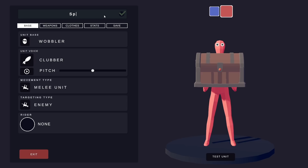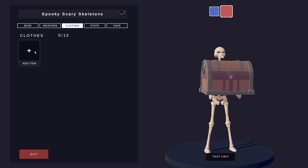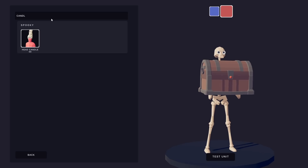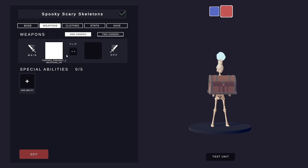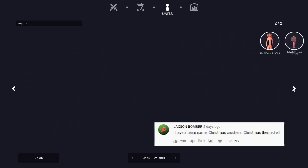Next up is the Spooky Scary Skeletons. I feel like there's a song that goes along with that. We'll give them stiffies and maybe a hat — like that one that's like a candle. The head candle. I feel like that's appropriate. And I like Jackson's idea — basically I don't have to do anything different. All I need to do is just edit this guy slightly because we can make the Christmas Crushers.